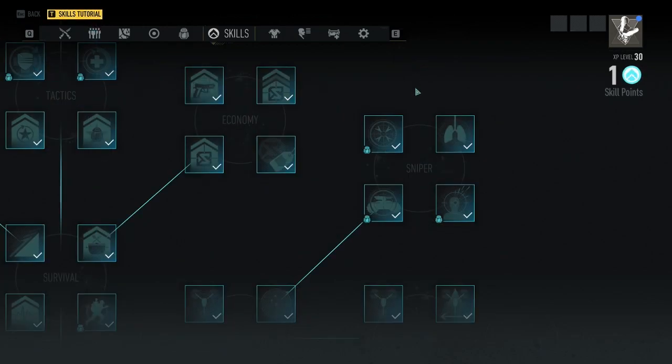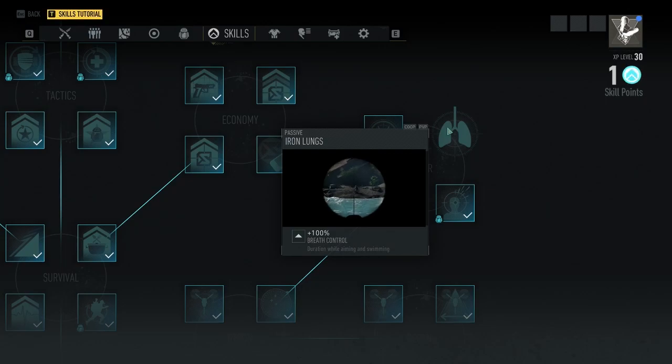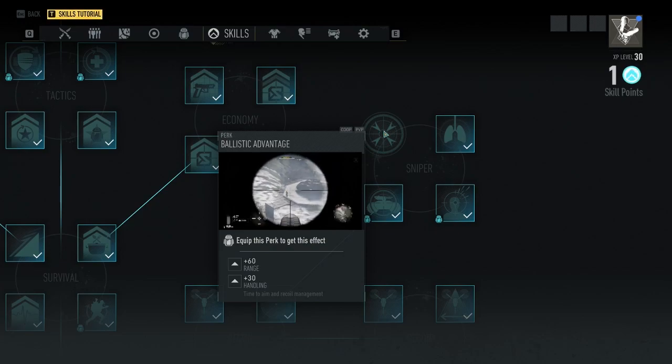Staying in that same branch for the sniper node, I would go with iron lungs because you're almost always going to have some kind of sniper, maybe as a secondary, to fight from farther away. Then I would also pick up ballistic advantage — that would be my second perk choice, again because you're almost always running with some kind of secondary sniper.